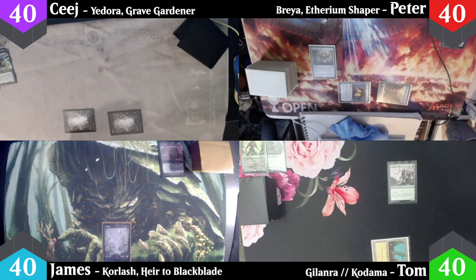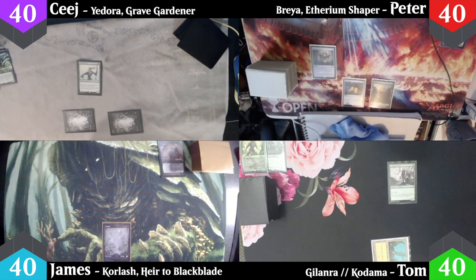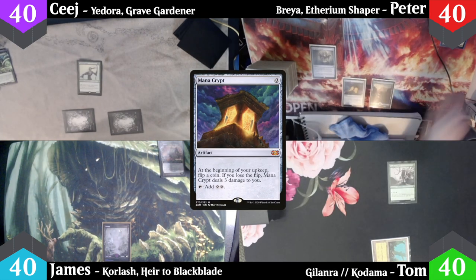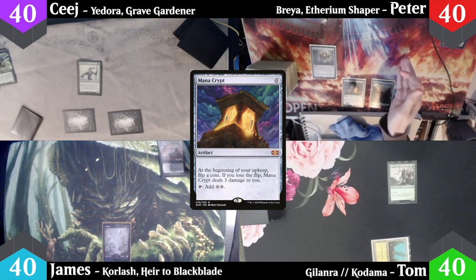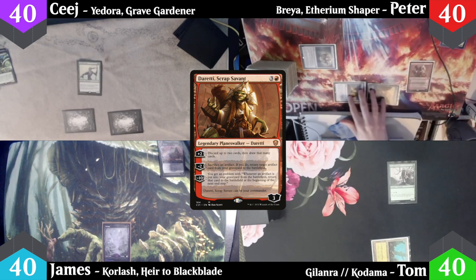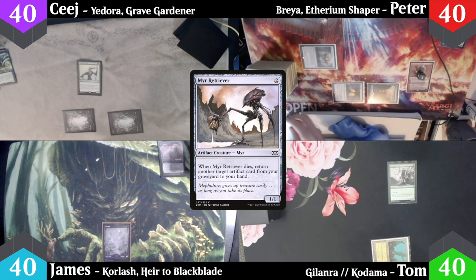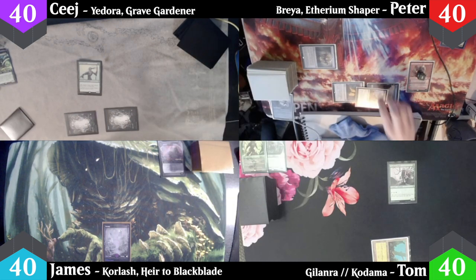CJ plays a forest and casts a Viridian Zealot, then passes. Peter untaps and Mana Crypt triggers during his upkeep — he calls evens, passes the vibe check, and takes no damage. He casts Duretti Scrap Savant, activating its plus-two ability right away, discarding a Mirror Retriever and a Semblance Anvil to draw two cards. He plays a Mystic Monastery as his land and passes.